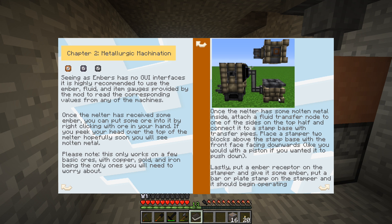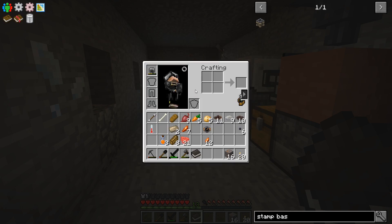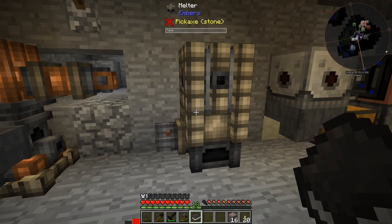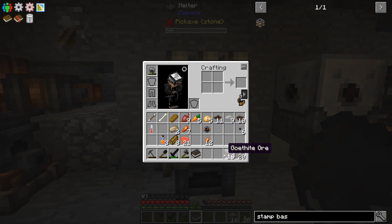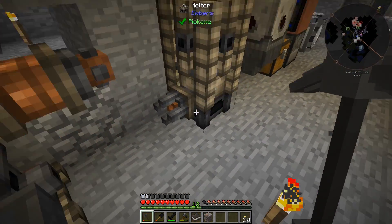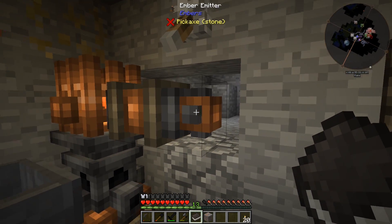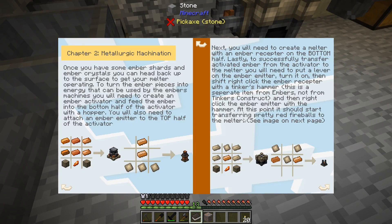Once the melter has molten metal inside, attach a fluid transfer node to one of the sides on the top half and connect it to a stamp base with transfer pipes. So we need a stamp base — that's more camonite stuff. Let's just see if we've done things correctly. I flip the lever but nothing happens. Re-reading the steps: shift right click the ember receptor with a tinker's hammer to set it to receiving, then right click the ember emitter to set it to sending. The tinker's hammer is a separate item from Embers, not from Tinker's Construct.